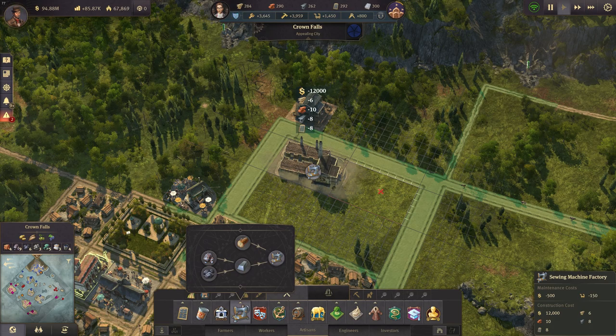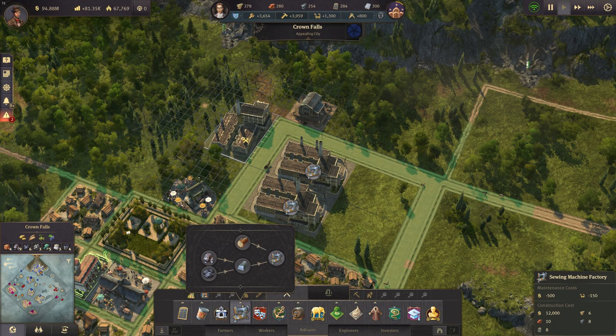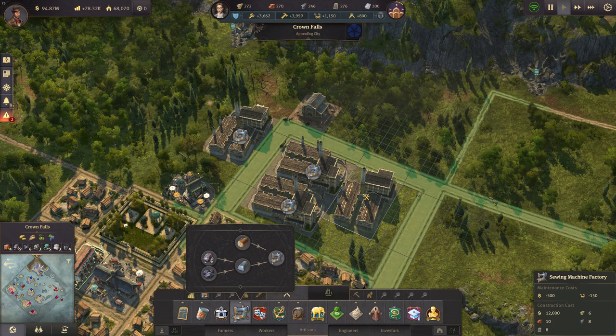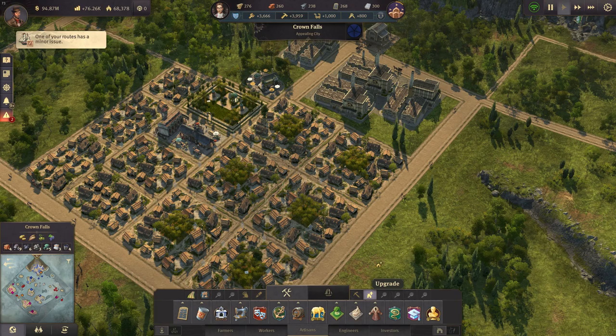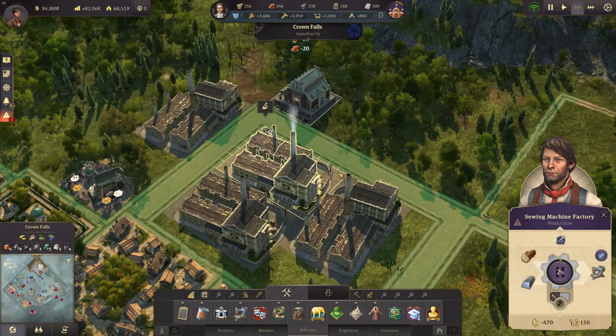Two — oh, it doesn't fit. Let's build it like that — that should work. Very good, so we have three, let's make it four. Those are the blocks for the workers here. We can already upgrade them since we need workers and they're going to work there. They should now be getting the goods there. We need lumber though — lumber is something we can definitely do on Crown Falls.